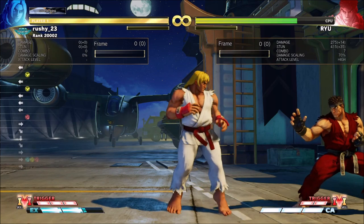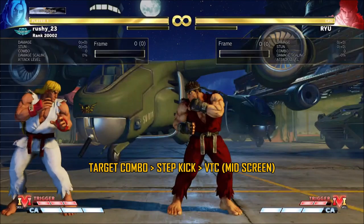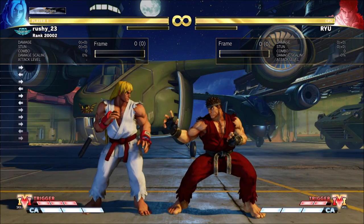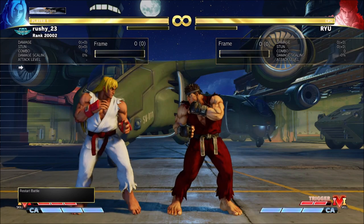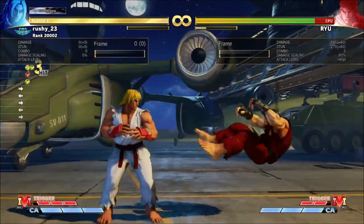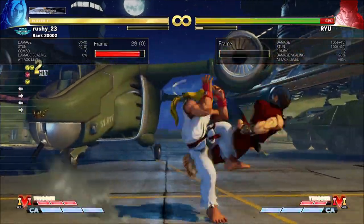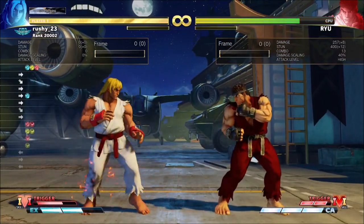Topic two is target combo into step kick activate. This is a really simple one we've covered on streams. The situations where you get target combo into step kick — when you raw confirm target combos, the most common lazy follow-up is to go for step kick there. When you activate off step kick, the common follow-up is light punch DP → EX DP, which is the best one-bar follow-up. That does 257 damage.